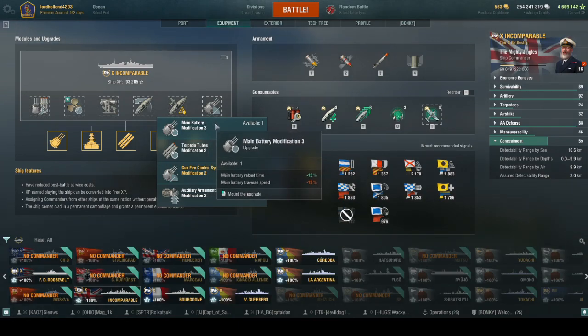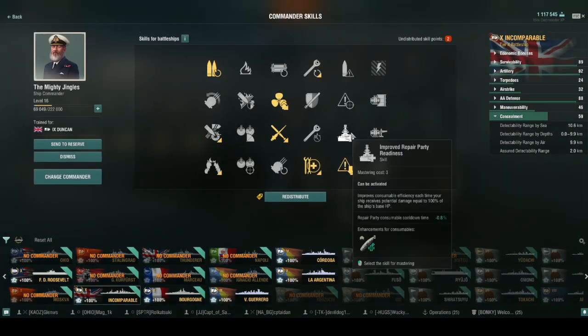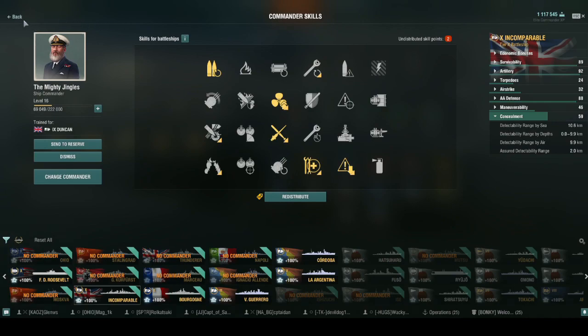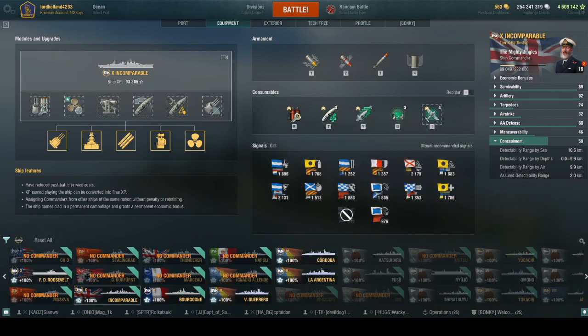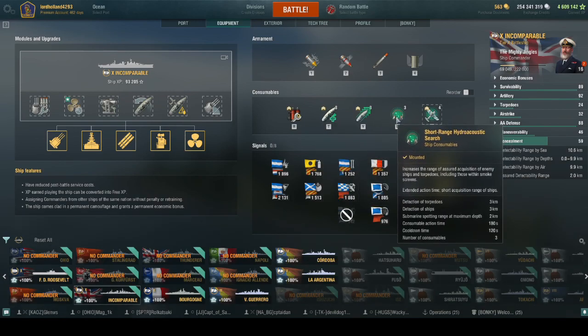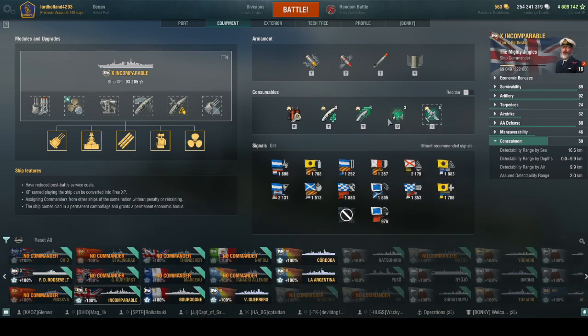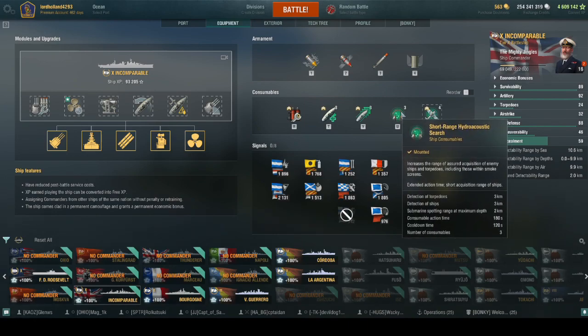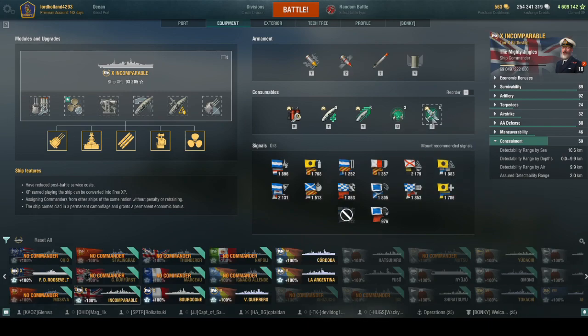For consumables she gets three super heals — four if you have Andrew Cunningham — three engine boosts, and three short-range hydroacoustic search consumables: torp detection at 3 kilometers and ship detection at 2 kilometers. At 3 kilometers you're basically dead unless bowing to them; if you're broadside to torps you're dead.